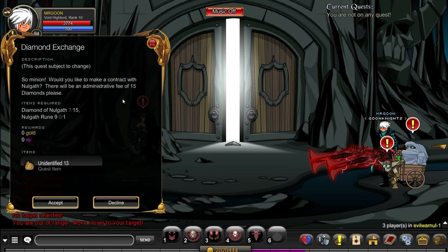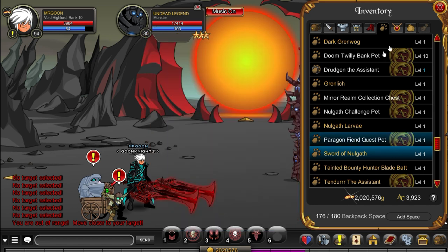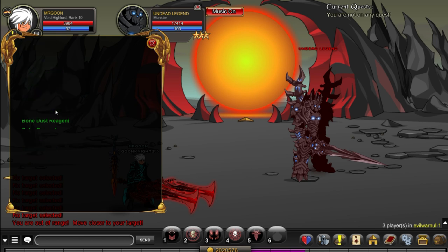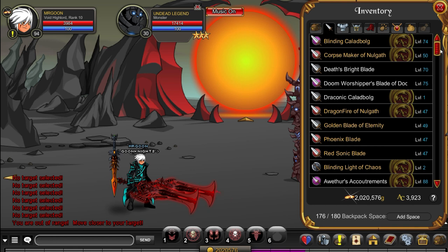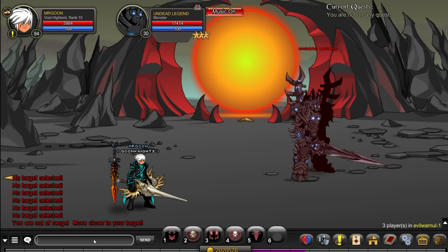The Leary Contract is still the way that I farm for gold — it's how I did it for Void Highlord and how I'm going to do it for Yammy. You turn in your diamonds to get your Unidentified 13, then you use the Unidentified 13 for the Leary Contract quest, which is 100,000 gold standard. As a member I fully boost this, so I'm getting 250k gold per turn-in. Even free players — if you have access to an Unidentified 13 or have a couple spare — that could be 200,000 gold just like that. It's definitely worth doing.